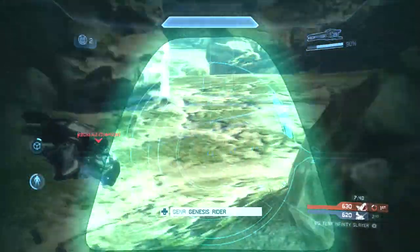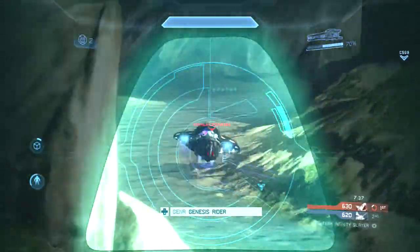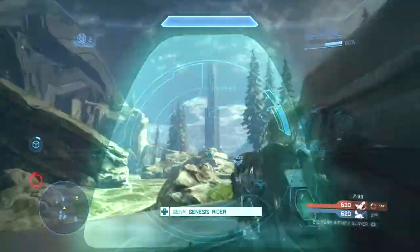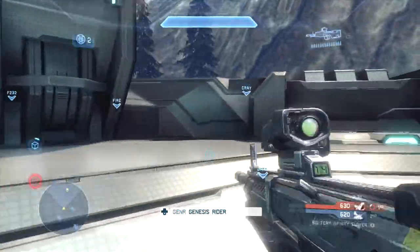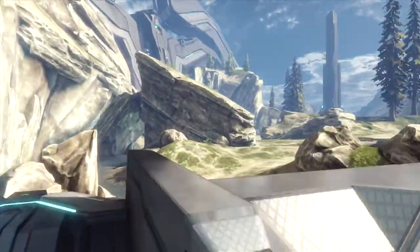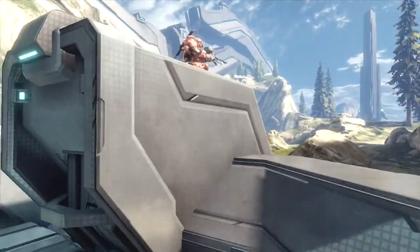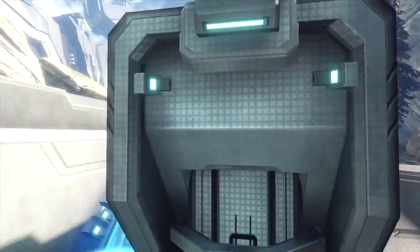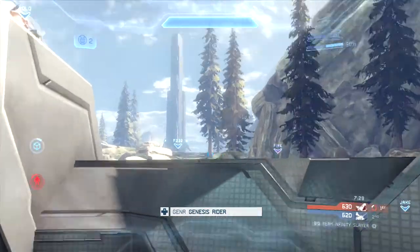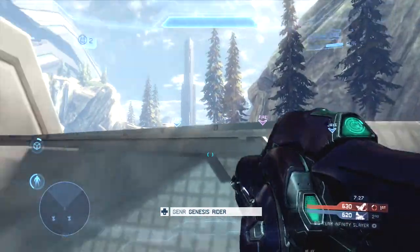Now I'm in the same position that the enemy sniper was when I sniped him, so I'm going to be very careful — using camo here — trying to put some shots into that ghost. Look at how I maneuver myself from the left to the right, because this block right here is blocking my vision, so I move to the right to make sure I'm not missing anything on the right-hand side.